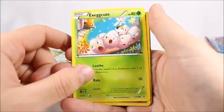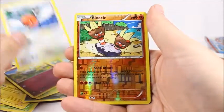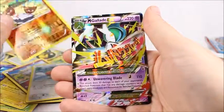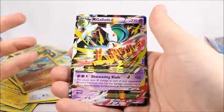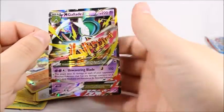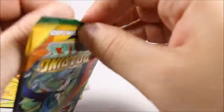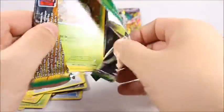Dratini. Exeggcute — I've got this card like 10 times. Togepi. Sableye — hate that Pokemon. And my Rare is another freaking Glalie. What the heck? My last set I got a Glalie full art, this one I got another EX. Whatever, Glalie just loves me. That's a cool card though — I don't mean to dismiss him, I just want something else. I'm really greedy like that, I'm never satisfied.